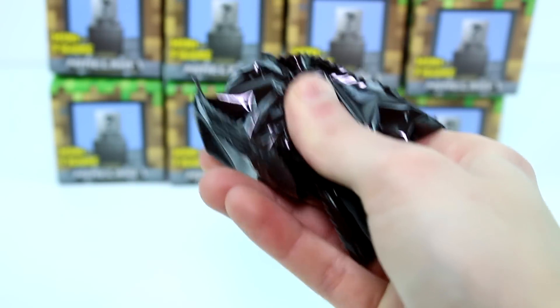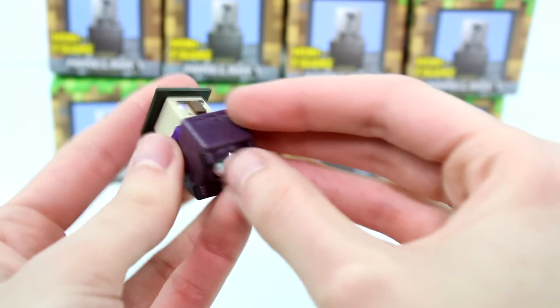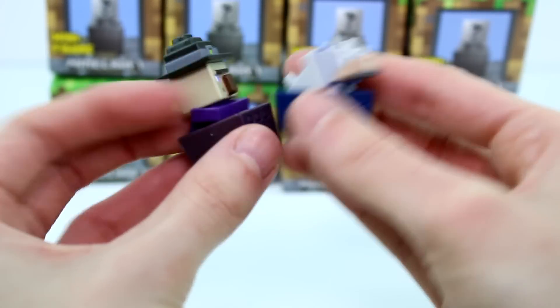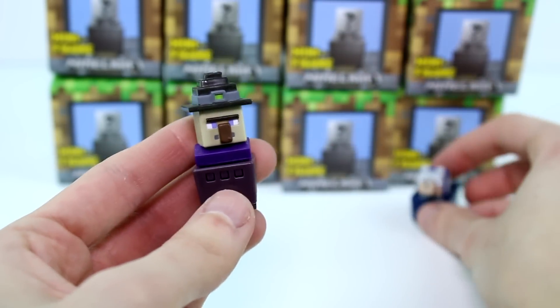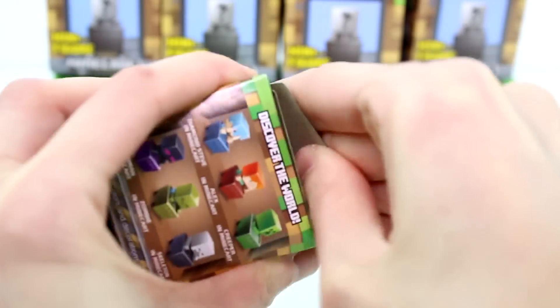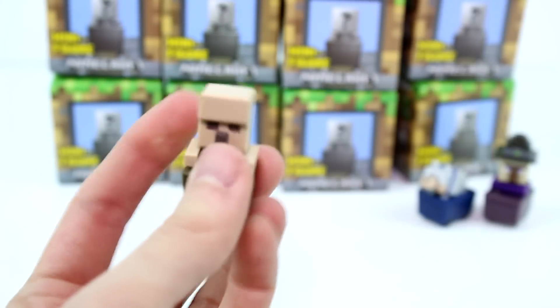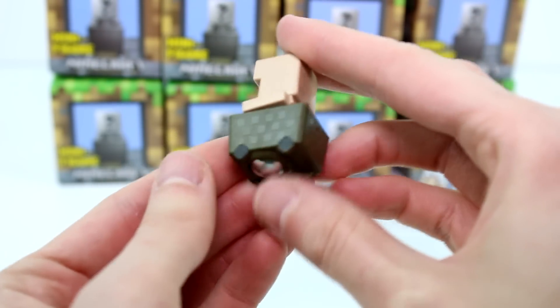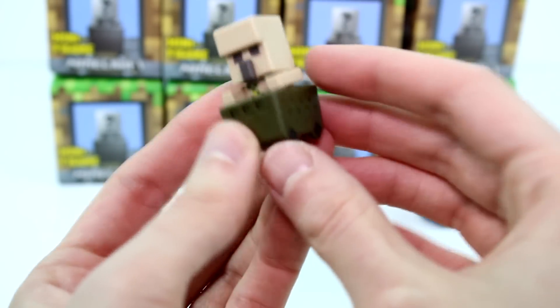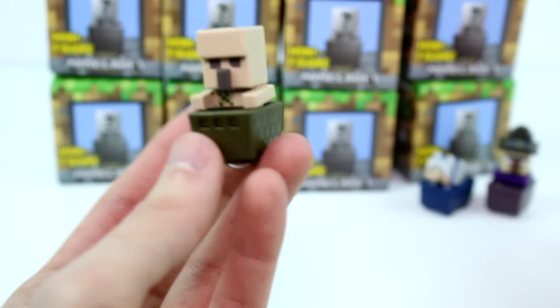Let's see what our next one is — okay, this one's just huge. Oh, it's the Witch! This one has the ball too. I don't think they'll connect or anything, but it's worth a shot. That's really cool. I love how they have kind of the movable ball at the bottom. It'd be better if the wheels worked, but that's just too much for a minifigure and I get it. The Iron Golem — he's so cute. I love how the colors just match them. You see how that matches the Iron Golem, this matches the Wolf's Collar, and this matches the Witch. The colors are so cute.